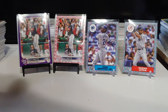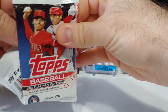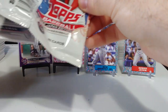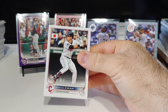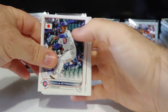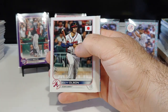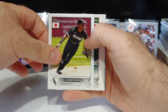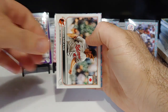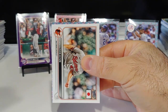Getting down to the nitty gritty — there it is, there is our last tree! We got a Stephen Kwan rookie, very nice. Marcus Strowman, Matt Olson, Tim Anderson, Chaz McCormick, Joey Gallo, and finally we got a rookie!